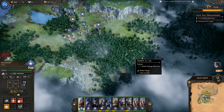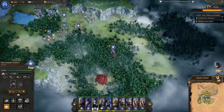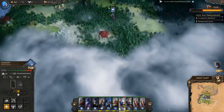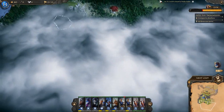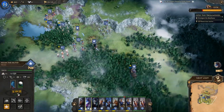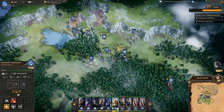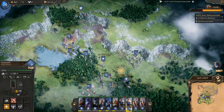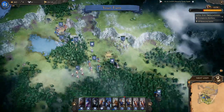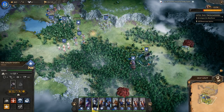Moving Fallerson carefully forward. Pausing briefly, then considering whether to pop Elsa's ability once more. Deciding to wait until next turn even though we have the mana for it.